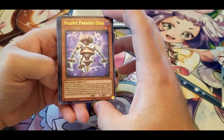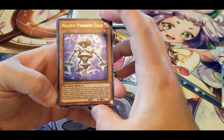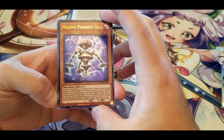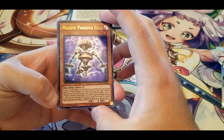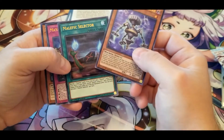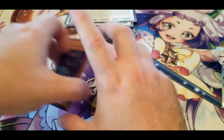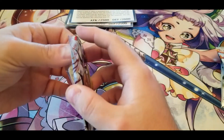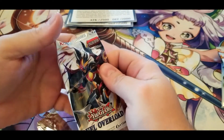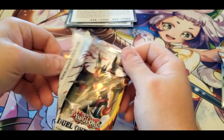Malefic Paradox Gear — if a face-up Field Spell is on the field, you can tribute this card to Special Summon one Malefic Parallel Gear from your deck, then add one Malefic monster from your deck to your hand except Malefic Paradox Gear. If a Malefic monster would banish a monster to Special Summon itself, you can banish this card from your hand or graveyard instead. I just said you probably wouldn't run many Malefics, but this actually makes it so you can run them. I'd be interested to see what the Parallel Gear does — from what I understand, to Special Summon Malefics you have to tribute the non-Malefic card.